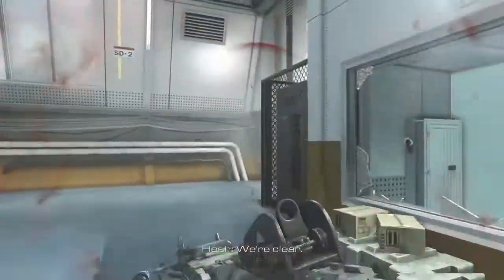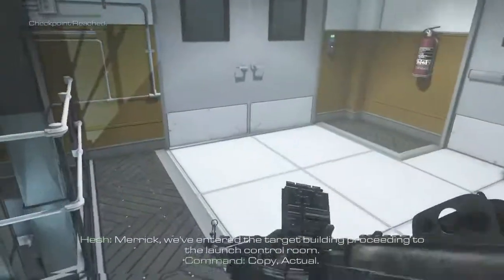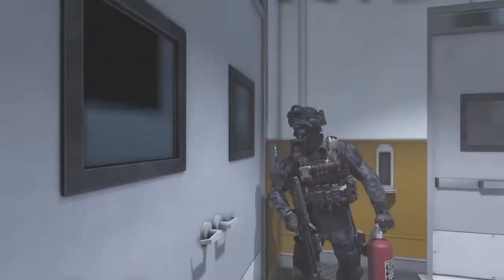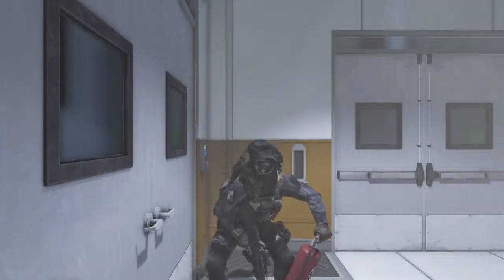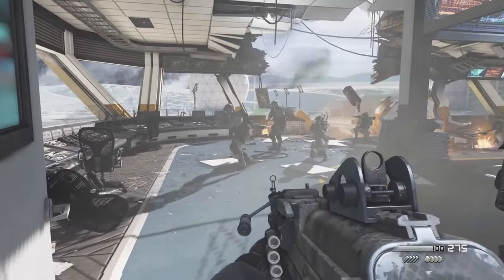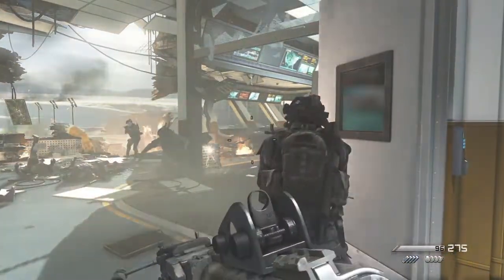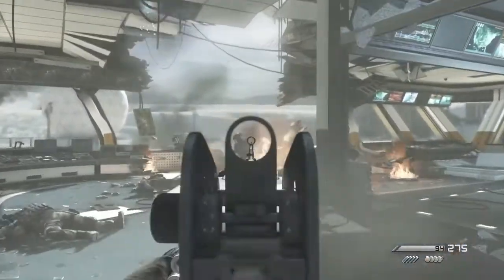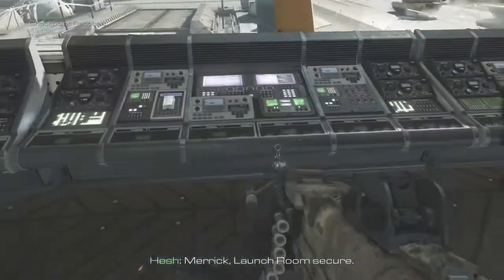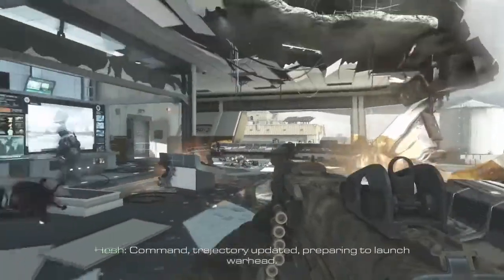We're clear. Merrick, enter the target building. Proceeding to the launch control room. Copy, actual. Time to improvise — on your go. Merrick, launch room secure. Command, trajectory updated. Preparing to launch warhead.